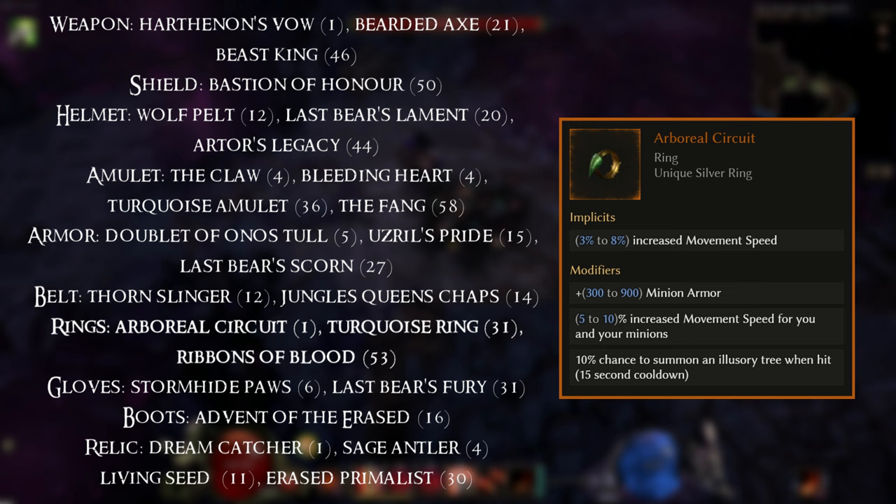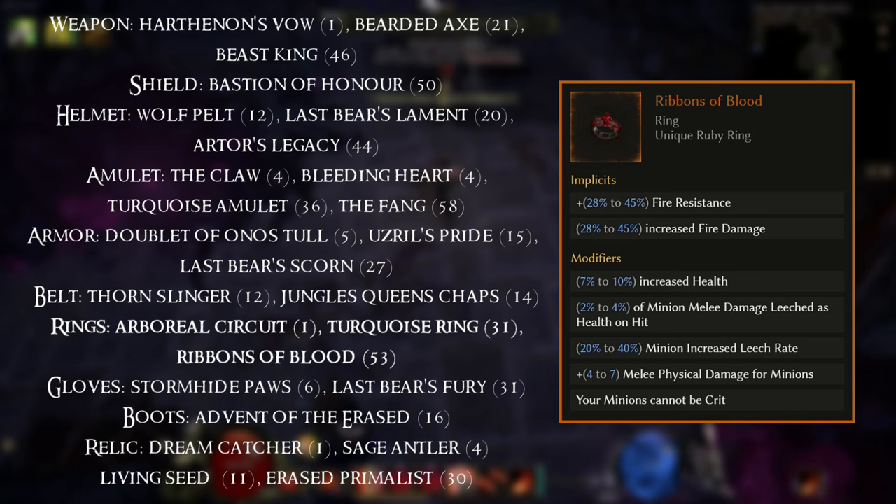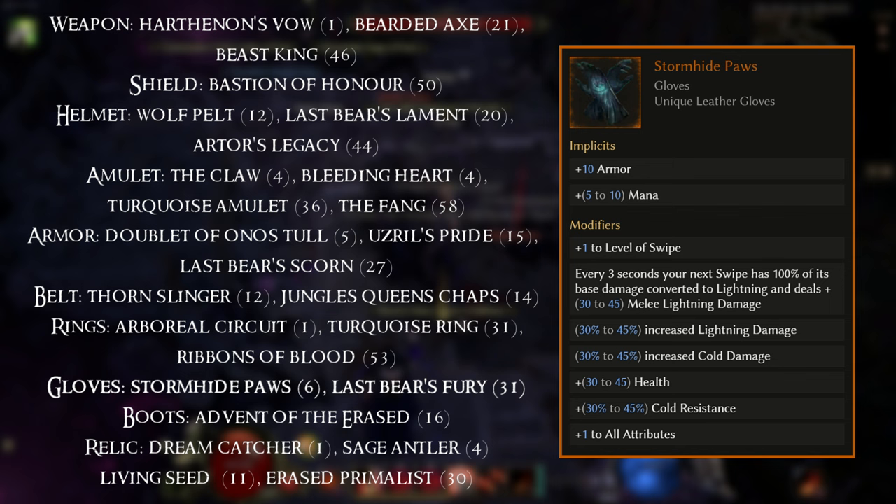For the Ring slot, we start off with the Arboreal Circuit, equippable at level 1 — an amazing low level unique that I've talked about in so many videos. We then have the Turquoise Ring base, equippable at level 31, with a nice implicit for us. And finally you've got Ribbons of Blood at level 53 — with this your minions can't be critted, which is amazing for survivability.